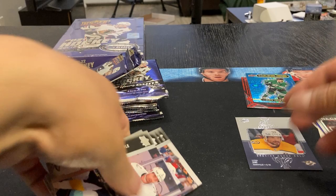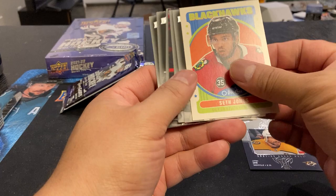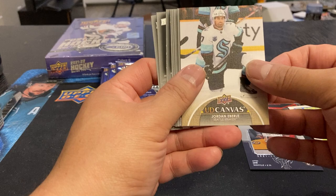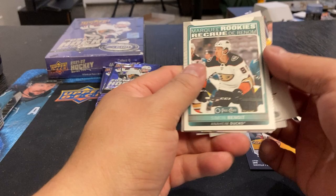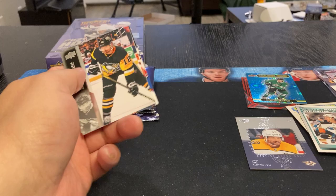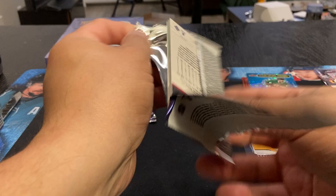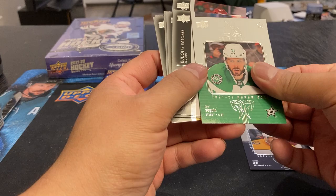That's pretty good - so far I've gotten two Byfields. Moving on: Seth Jones Retro, got a Jordan Eberle canvas, Simon Benoit Marquee Rookie, Joel Thornton OPG Rookie. Looks like another Tyler Seguin on Honor Roll, and what's behind it - just the base, yeah, just the base.